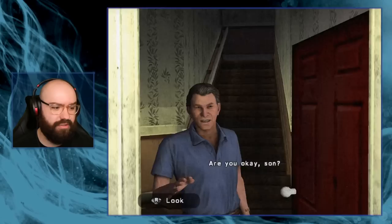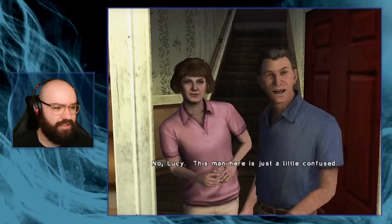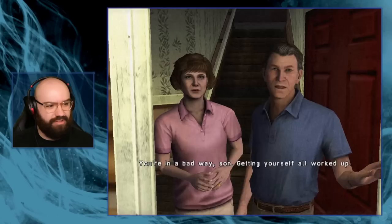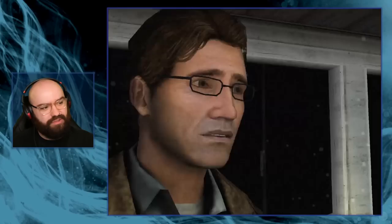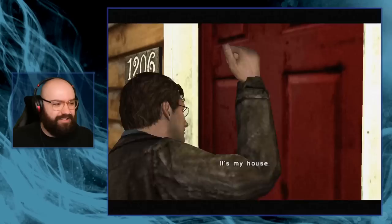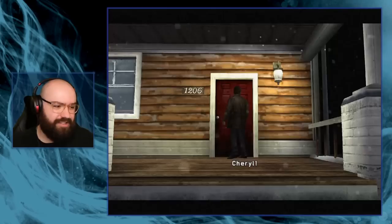Dad? Are you okay, son? - Yeah. - What are you people doing in my house? Cheryl! - Easy there, this isn't your house. - Some trouble, honey? - No, Lucy, this man is just a little confused. - This is my house! - Well, we've been here nearly 14 years. Sure you got the right address? - Who was that? - That was our daughter, Katie. You're in a bad way, son. - I am not okay. I was in a car accident, my daughter is gone, and you people are in my house. This is all wrong. - This doesn't make sense. - Cheryl! - You are upsetting my wife. Get the hell out of my house! - It's my damn house! I colored it in and everything.